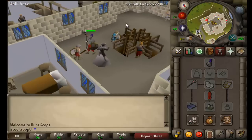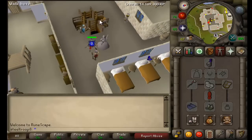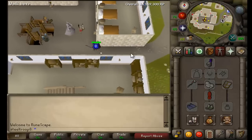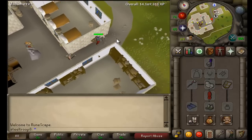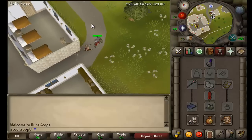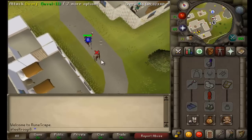There will be a dwarf in this area — there's 1 attackable one and 3 that you can talk to usually. You just want to attack him, and make sure you don't have run on, because if you have run on you'll run away and it gets annoying as he won't follow you. Then you just want to walk him all the way up to the bank.